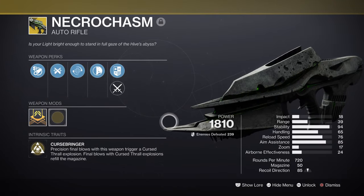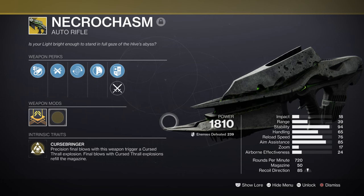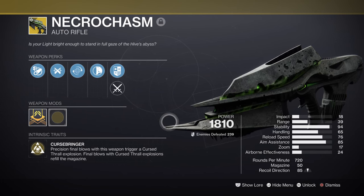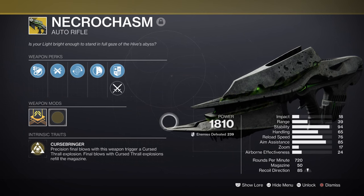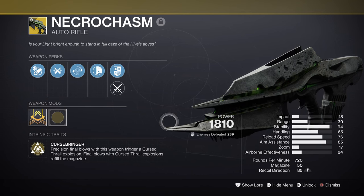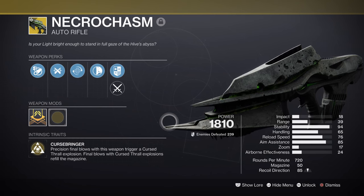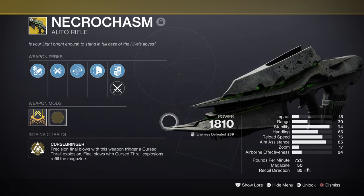For weaponry, we are using the Necrochasm AR, and this is for the purpose of making use of its Cursebringer exotic effect on suspended targets. Although a Strand weapon would be more suitable for the synergy involved and generally any AoE-based weapon is fine here, the Necrochasm performs really well when used against a large group. Its large magazine size allows players to fire continuously onto tougher targets with little effort, and this will trigger its exotic effect, spreading like wildfire and inflicting heavy damage in a short time frame. Using this with Suspend allows us to dial in the damage to take out tougher targets without needing to use our heavy ammo.